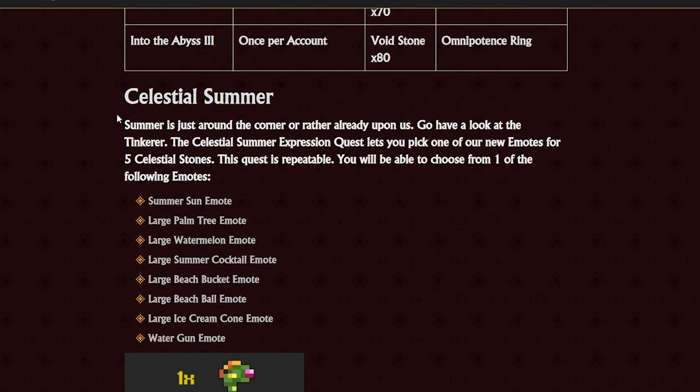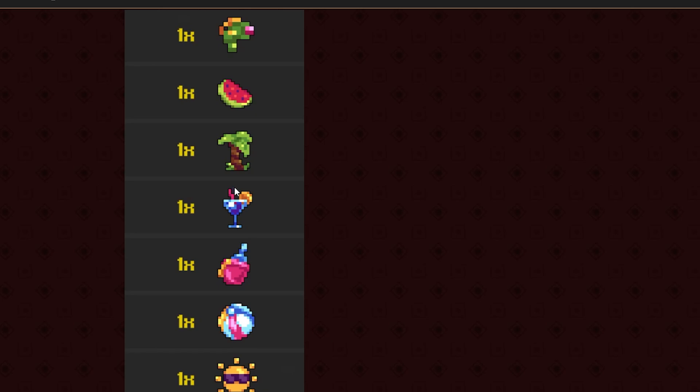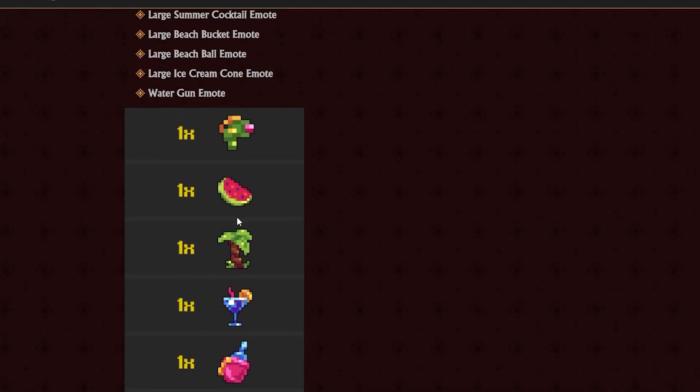Celestial summer — the summer is already upon us. Go have a look at the tinkerer: the Celestial Summer expression quest lets you pick one of the new emotes for five celestial stones, and this quest is repeatable. You will be able to choose from one of the following emotes. I would probably go for the tree — I think that's pretty cool.